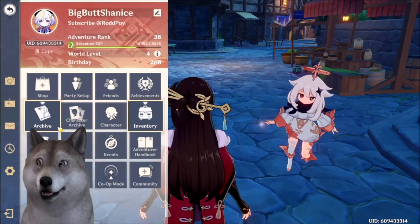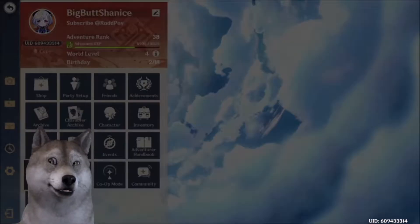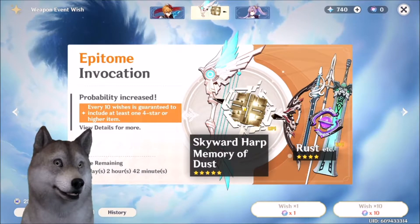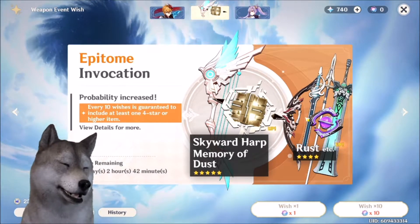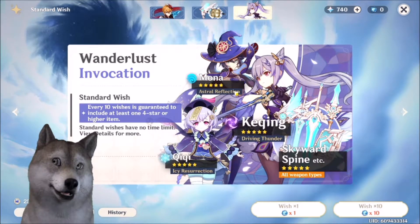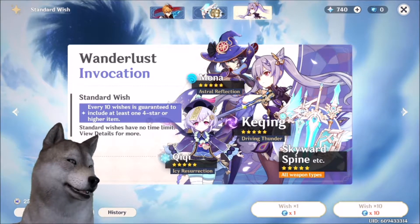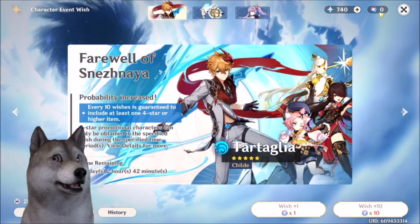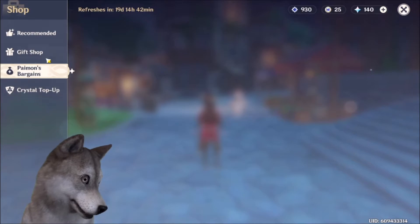All right, let's check the wish section. There's what looks like a new weapon banner. I already got Klee and I don't have Mona. They also moved the banner up here and put the shop down below, which is a change.